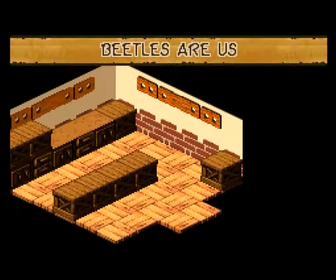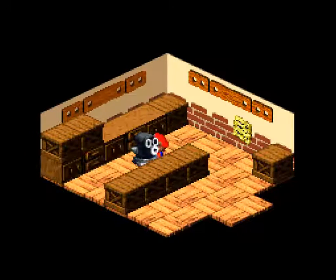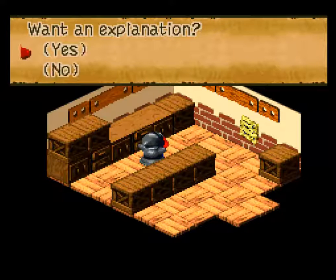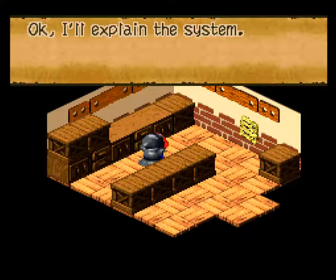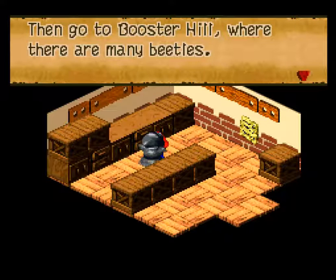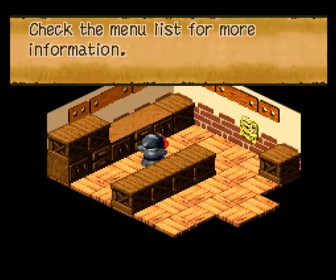Let's stop by the item shop and just check Beetles Are Us. The ones that Beetles Are Us — we are on beetle business here. One explanation? Sure. Can you explain the system? First, you need to purchase a beetle box, which costs 50 coins. Go to Booster Hill, where there are many beetles. Bring back the beetle box filled with beetles, you can get traded for coins. Check the menu list for more information.